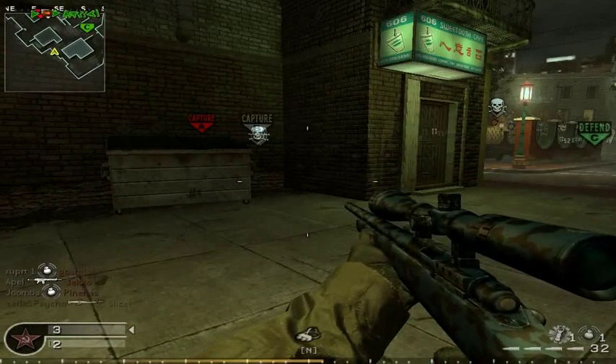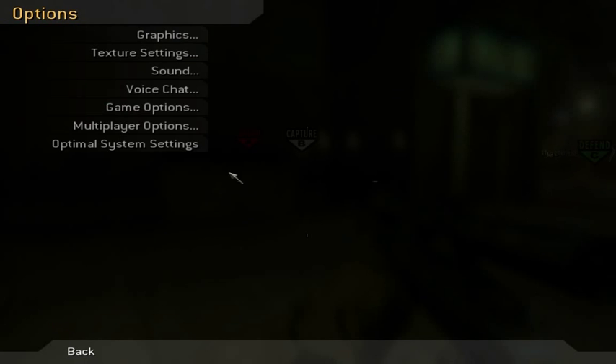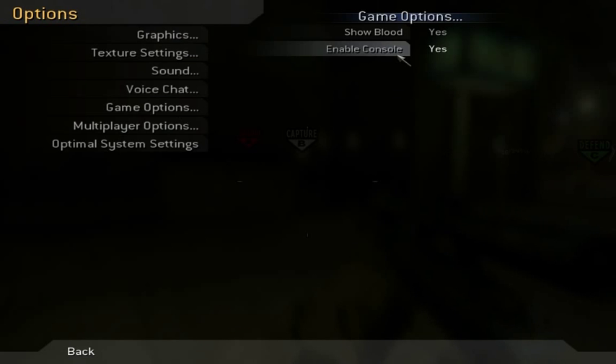Go to the light spot so you can see it well. Press this to open your console — the button under Escape. If that doesn't work, I actually have this happen to me — go to game options and enable console.